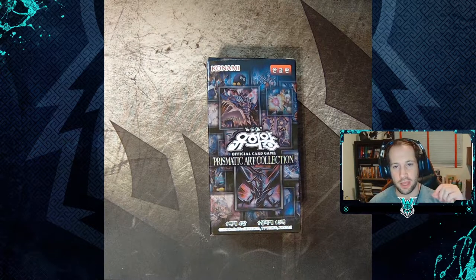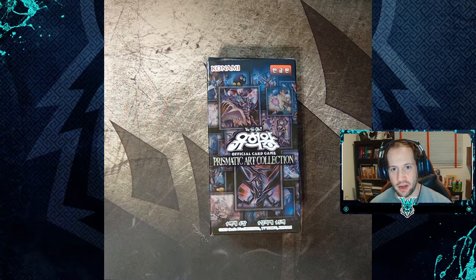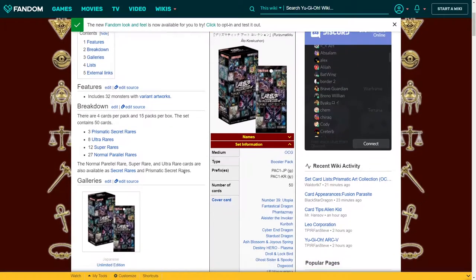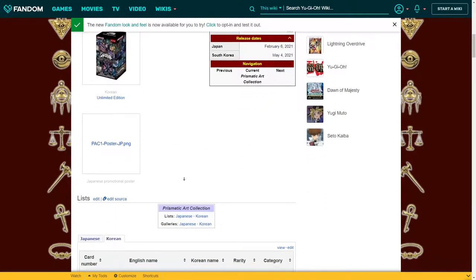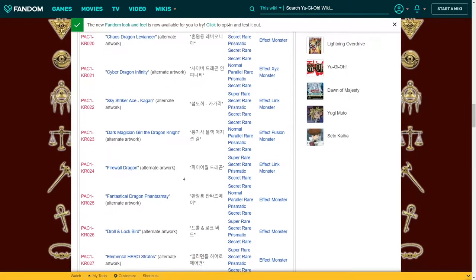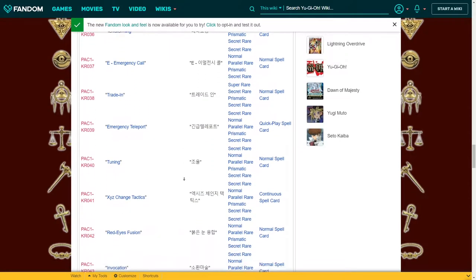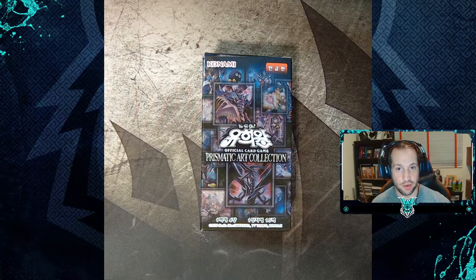Hey guys, welcome to another video. Today we're going to be opening another one of the Prismatic Art Collection boxes. Last time we pulled Slifer the Sky Dragon; today I'm hoping for Obelisk or the Winged Dragon of Ra, as well as some of the alternate art cards. There are going to be 50 cards in the box. We did pull some really good cards out of the last box — the artwork and quality of these cards is fantastic. They came out in May 2021, make sure to check them out.